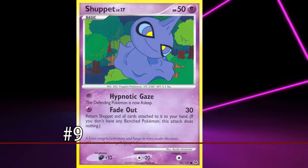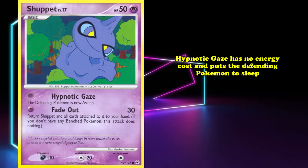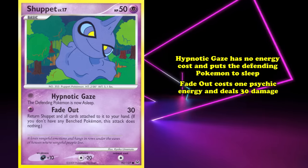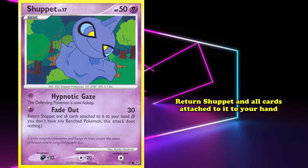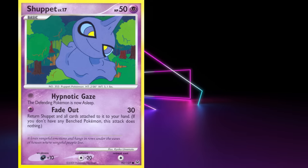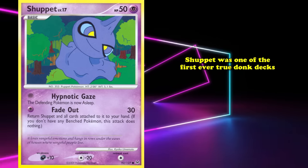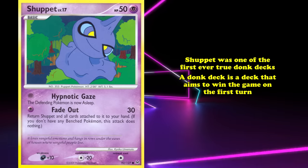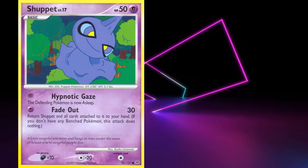At number 9, we have Shuppet from Platinum. For no energy cost, its Hypnotic Gaze puts the defending Pokemon to sleep, and for just one Psychic Energy, Fadeout deals 30 damage and returns Shuppet and all cards attached to it back to your hand. Shuppet was one of the first ever true Donk decks — a deck that aims to win the game on the first turn by knocking out all of your opponent's active Pokemon in play.